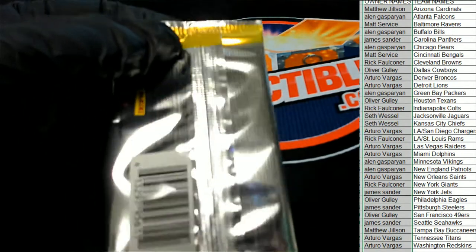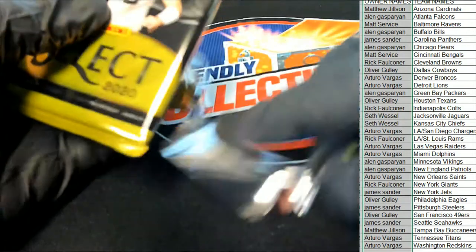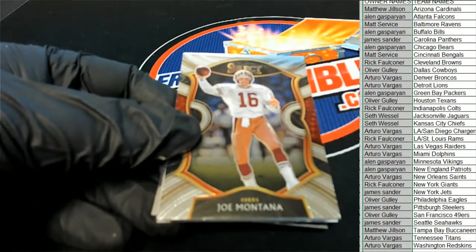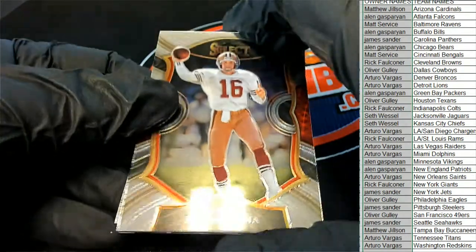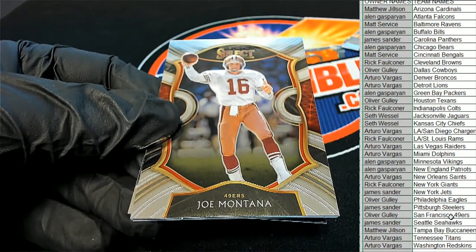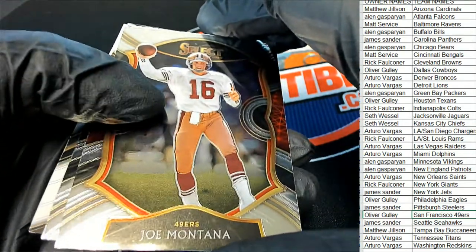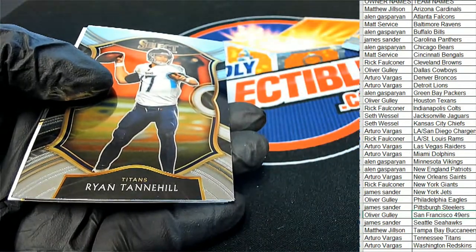Let's see what we can get out of here and pull something terrific. We have a Joe Montana — this is the concourse Montana here for Oliver. Nice going Oliver. What else is coming out of here? There's a Ryan Tannehill.